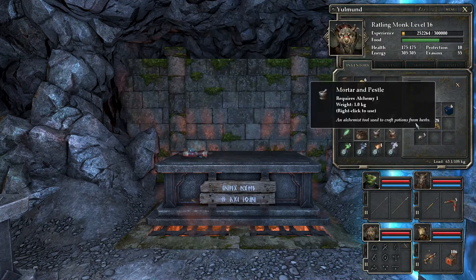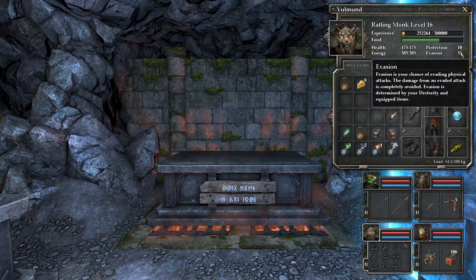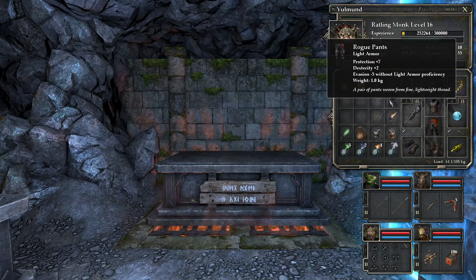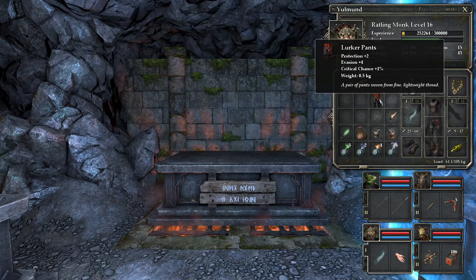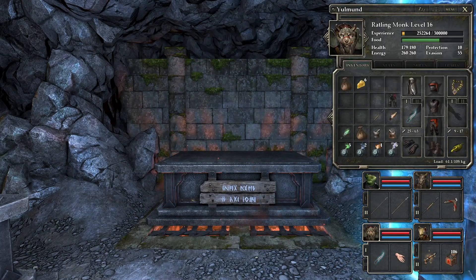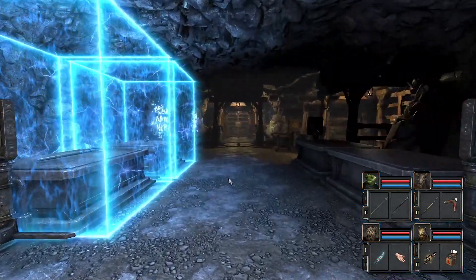What about the Rogue pants? Protection 7, dexterity 2, light armor. That's okay. You have a lot of evasion — a ridiculous amount of it. You can lose some evasion, that's fine. Wait, why does that go down? Oh, you have a Lurker set — I forgot about this. This is fine anyway. I know there is a Rogue set and I can work on it — that's okay.